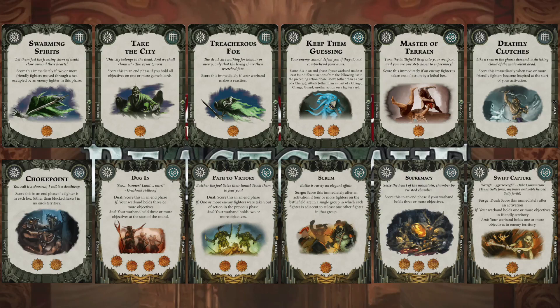Then Scrum — score immediately if four people are standing next to each other after an activation. Robin's got a lot of fighters so I might score off the back of him doing it, but also I should be able to do that myself with Varklav's push ability to shove everybody into a group. Then Supremacy — an obvious goodie, you've got to take Supremacy I think, stand on three objectives for three glory. And Swift Capture — another surge card, score immediately if you hold one objective in your opponent's territory and one in your own. Six surge cards, no restricted cards in my objectives, a smattering of end phase cards and some slightly tougher cards.